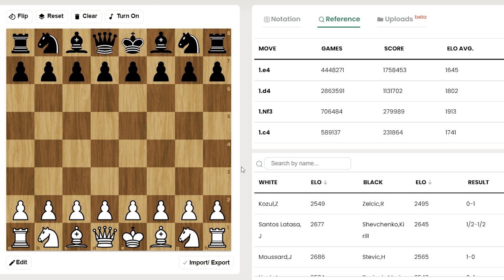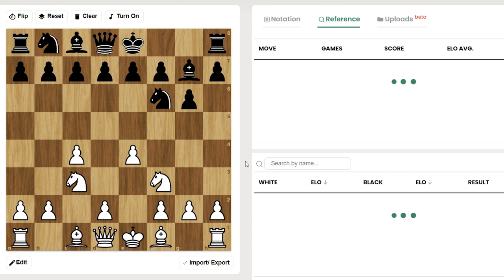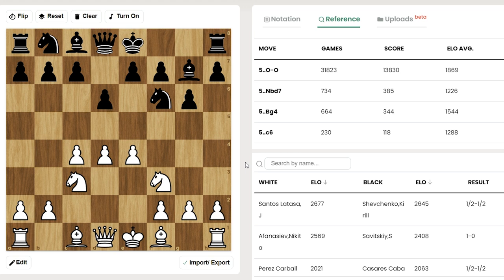For this game I will first use Chessify's opening tree and then turn on Stockfish to see how accurate Tal's piece play is. Tal is on the white side and he opened with Nf3, to which Smirin answered with Nf6, c4, g6, Nc3, Bg7, e4, d6, d4. The good old King's Indian Defense is on the board.